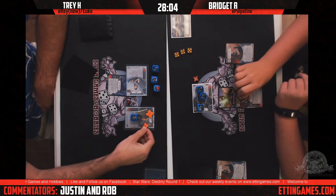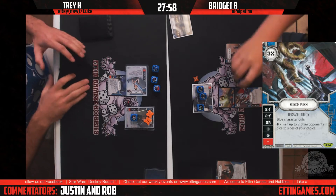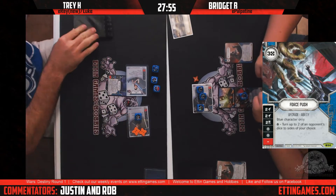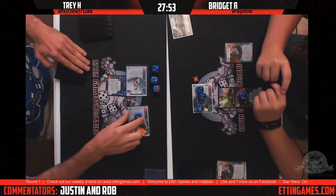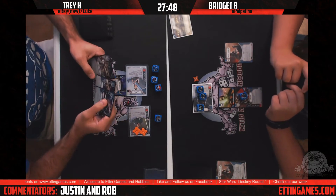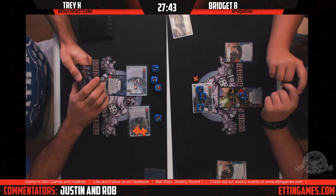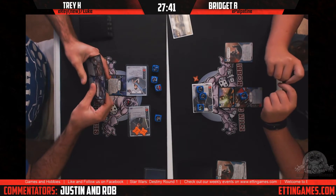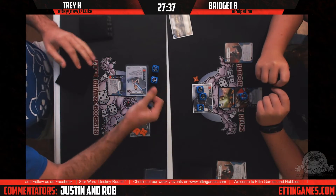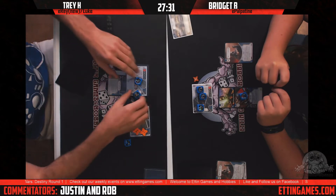Bridget goes ahead and hard-casts a Force Push — if you've got the money, might as well use it, although that does leave her vulnerable to whatever Trey rolls. I did see she was running Doubt earlier, but the only other zero-cost card she had was Manipulate, and she doesn't have a die to do that.